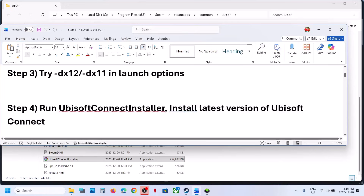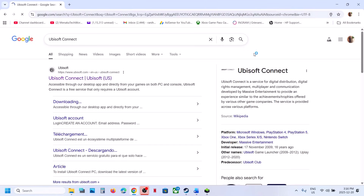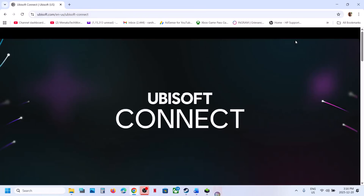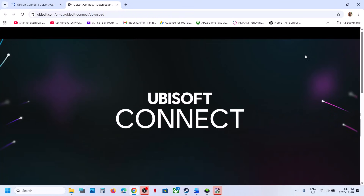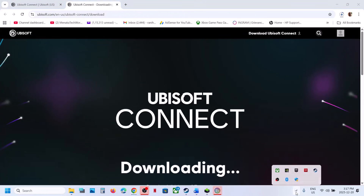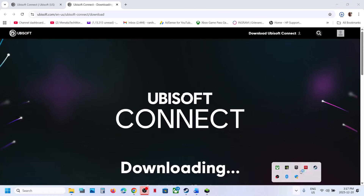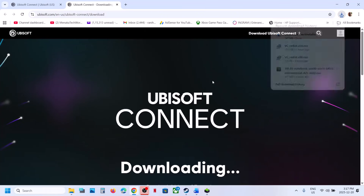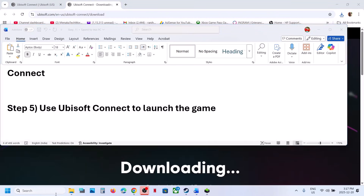If you receive any error while running the Ubisoft Connect installer, go to the Ubisoft Connect website and download the latest version from there. Make sure to close Ubisoft Connect before running the downloaded .exe file. Install the latest version of Ubisoft Connect and then check. If still not working, use Ubisoft Connect to launch the game — launch Ubisoft Connect directly.